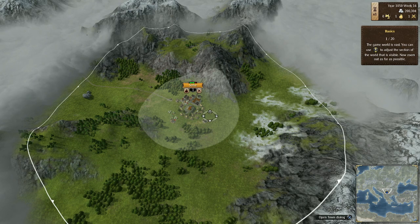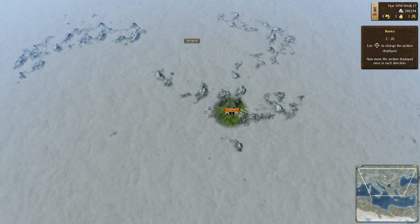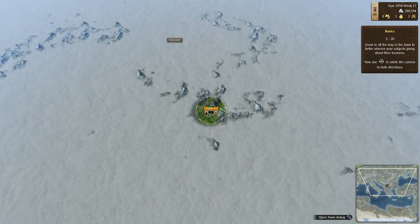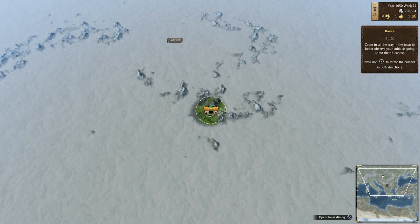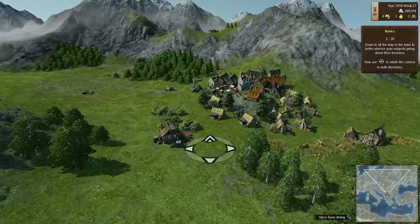One out of twenty — the game world is vast. You can use R to adjust the section of the world that is visible. Zoom out as far as possible. Use L to change the section displayed. Zoom in all the way into the town to better observe your subjects going about their business. Use R to rotate the camera. Oh wow.